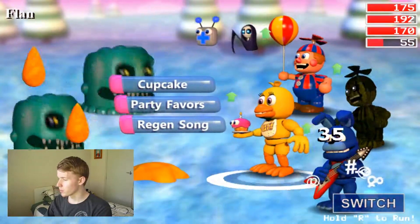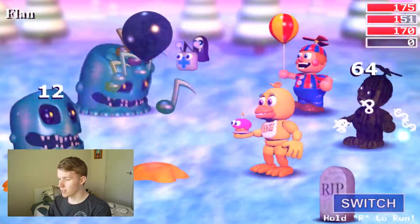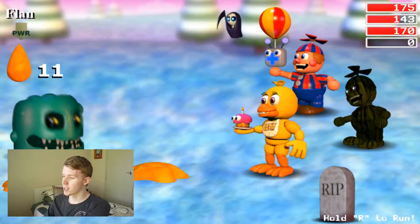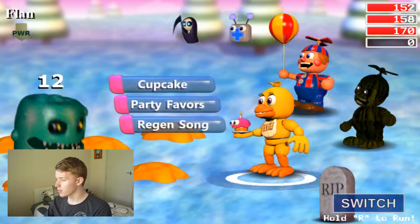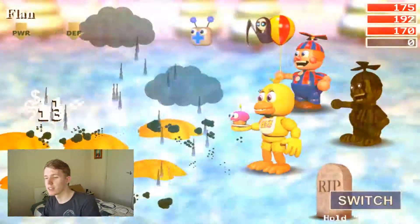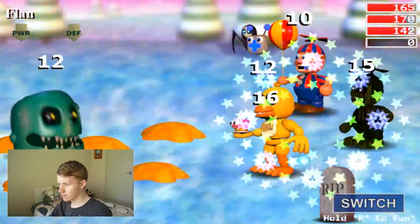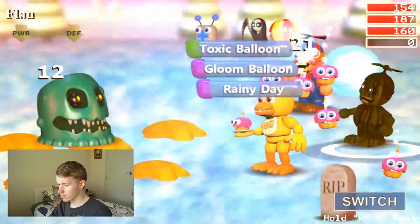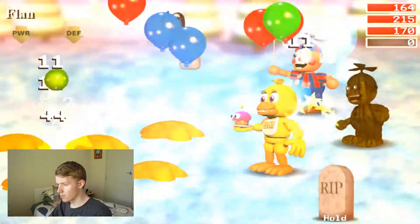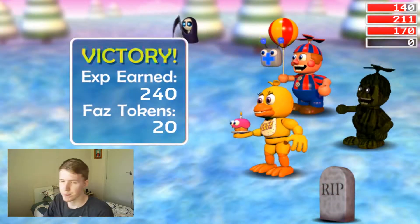It's important to get Phantom BB to do all of his debuffs so that the enemies are not as powerful. I've got one of these Mini Roopers here — he's taking care of the random killing. If you've got power and defense down, that's a good start. There he goes — and that's how you do it.